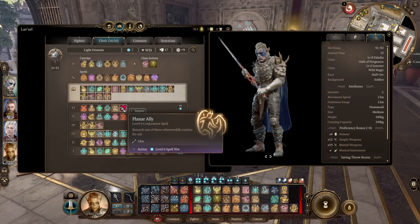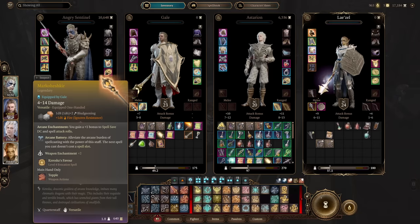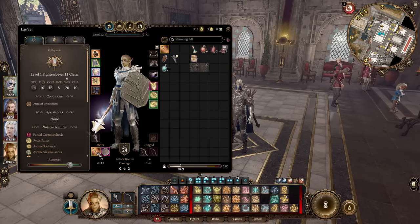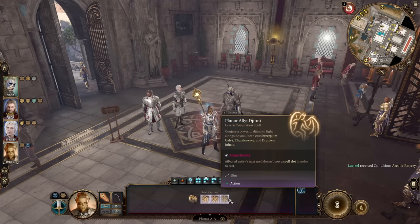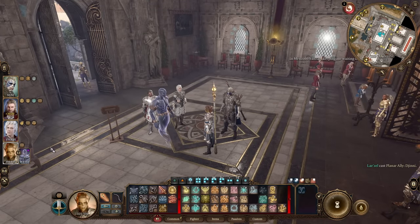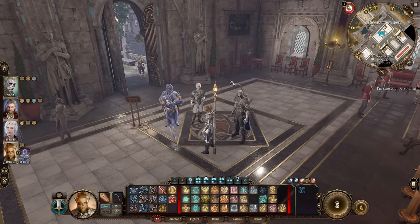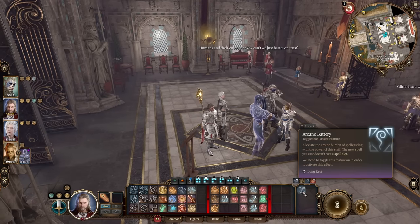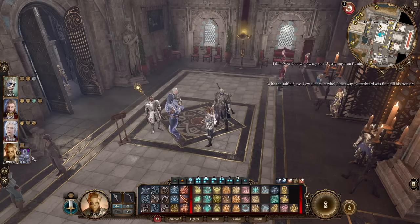You might ask why we need two level 6 spells when we only have one level 6 spell slot. Here's how - if you borrow the Markoheshkir from a party member like Gale, you can use Arcane Battery to cast a spell without a spell slot. So we use our level 6 spell slot to create a Genie, which is my favorite summon. Just like that, we get one more ally in our party with 161 hit points. The Markoheshkir's Arcane Battery is one use per long rest per party member, so any party member can use it once.